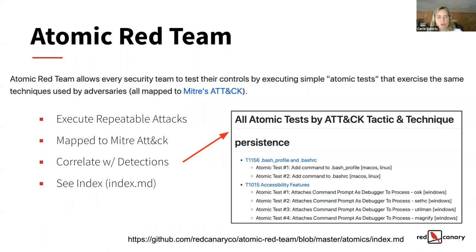If you go onto the GitHub — Red Canary's GitHub for Atomic Red Team — you'll find in the atomic folder an index file that lists all the atomic tests and for each one the individual attacks. That's a good place to start to see what kind of things you could emulate if you got started with Atomic Red Team.